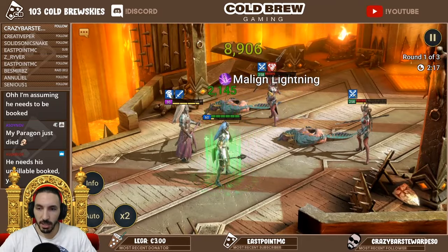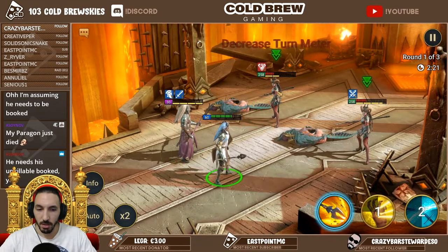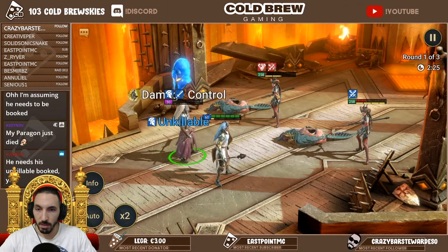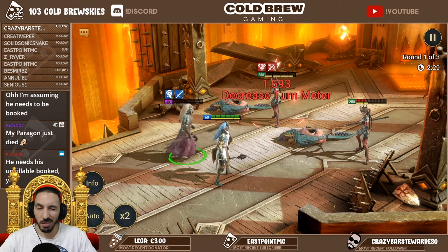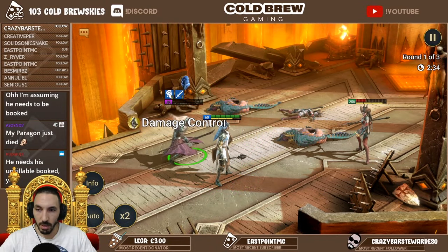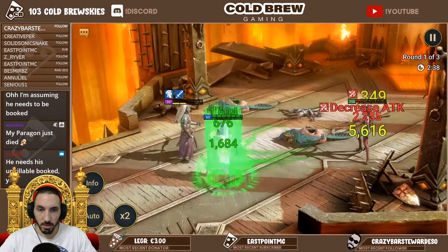Tyell - because he has a lifesteal set he'll be fine in terms of health. I don't think he'll get one-shot here with the amount of defense I have on him - just the defense chest and defense ring. The amulet I think is critical damage. He's at 100 crit so his damage is okay.